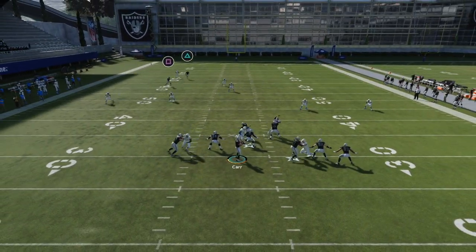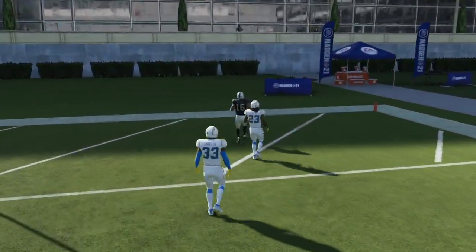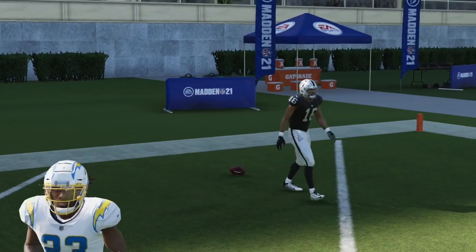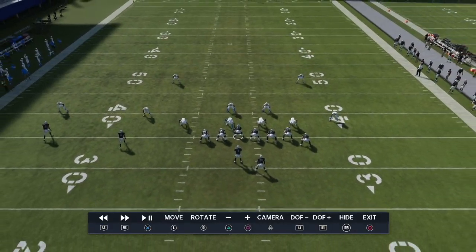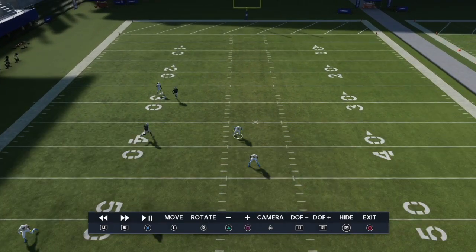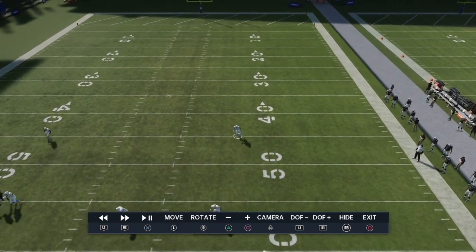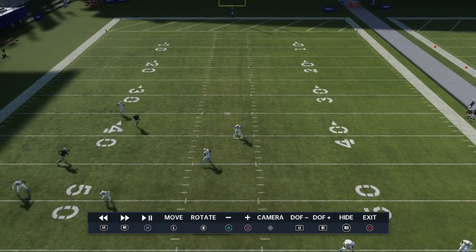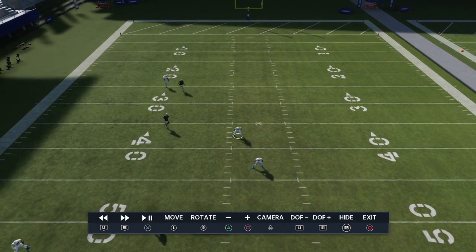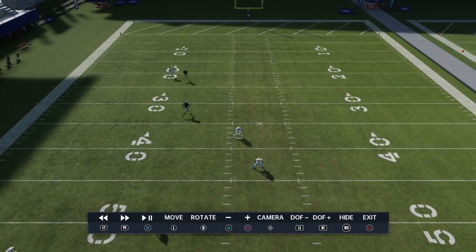As you can see, the safety just completely forgets about the post — he looks down into the backfield — and we're able to take advantage for a huge play over the top. Let's look at the replay. This is Derwin James, who has high zone rating — a great player — but he just doesn't react. He shuffles a little bit, pauses, looks into the backfield, and boom, we take advantage for a huge play over the top.